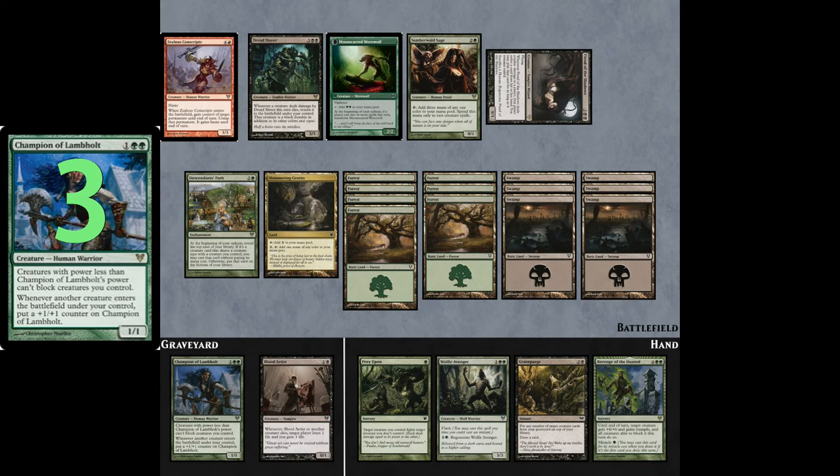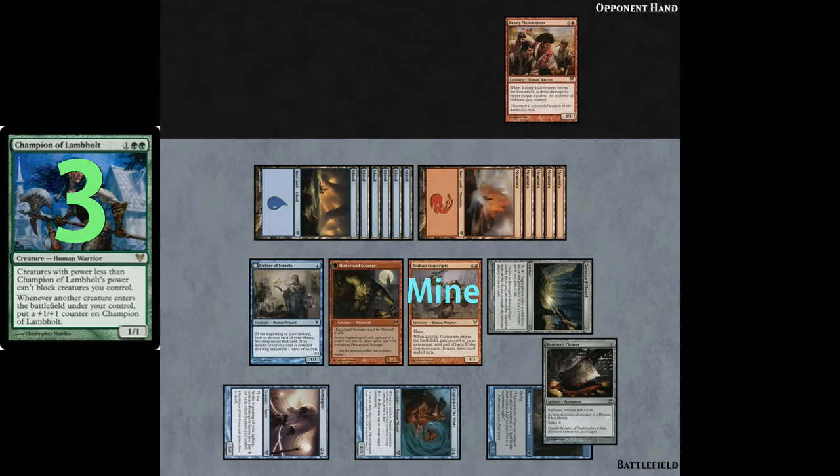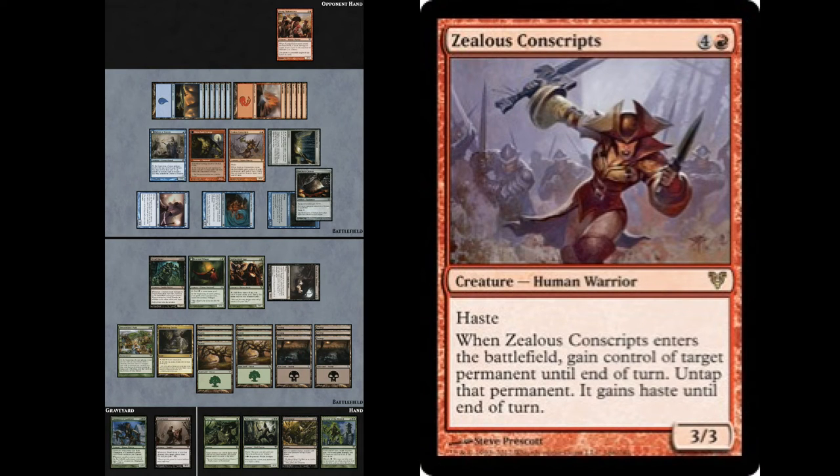And since Champion's a 4/4, and the creature with the greatest power on their side that's left is 3, that means that all of our creatures are now unblockable. Now, when Zealous Conscripts' enter-the-battlefield trigger resolves, you actually have a choice — you can take one of two permanents, and either one will get you a win.